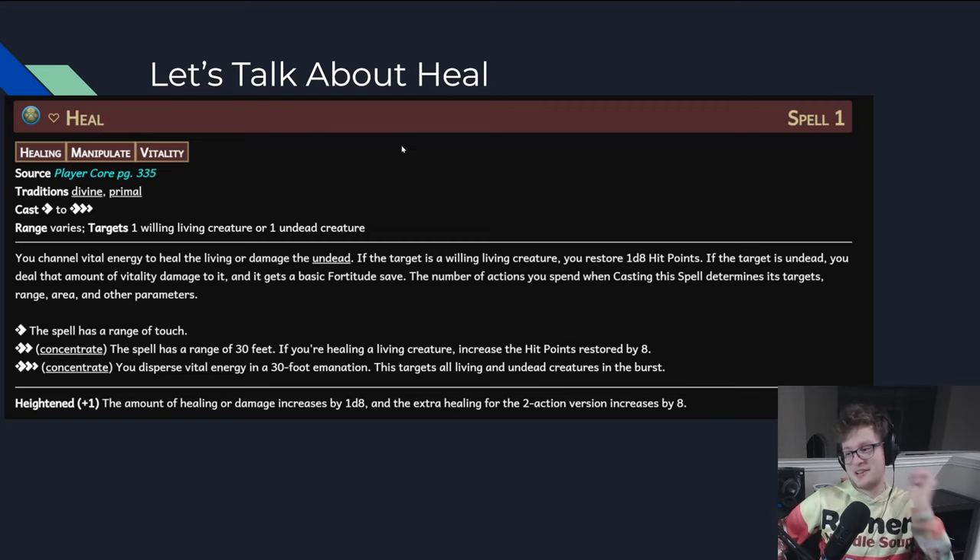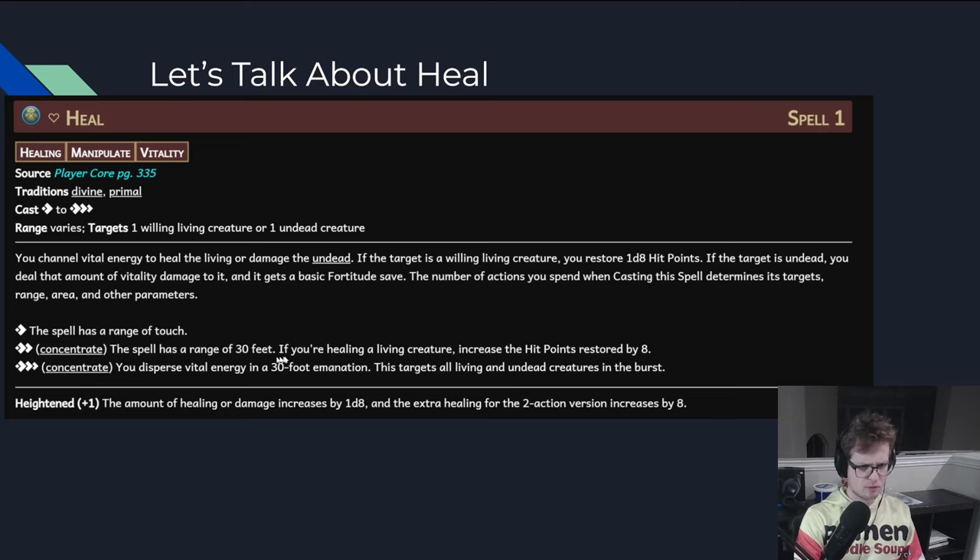About the Heal spell itself: 90% of the time you're doing the 2-action version, which has 30-foot range and heals for 1d8+8 per spell rank — which is great. Your Font spell is always going to be your maximum spell rank, so you're healing for a lot, having people go from near dead to near full in just two actions. Enemies usually need to roll to hit people; you just don't roll to heal them. So you can very easily outpace the damage of enemies as long as you have spell slots — and you will have spell slots. The Font of Life assures it, because you're going to have 4 extra spell slots until level 5, where you get an extra one, and then level 15 where you get one on top of that.